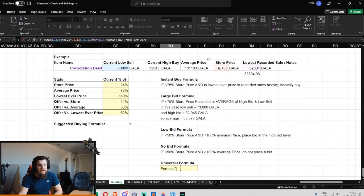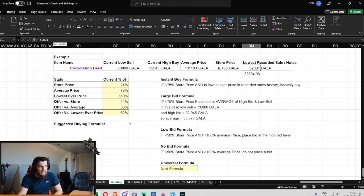This formula looks at the current sell cell and the historical lowest price. If the historical lowest price was higher than the lowest sell cell — look, right now it's 24% of the store price, so that's greater than 75% off the store price, so that checks a box. But to complete the instant buy formula it also has to be the lowest ever recorded price in the whole history of the NFT. So if I change the value to 73,801 Gala, the formula would change to instant buy, and obviously these percentage cells update accordingly.